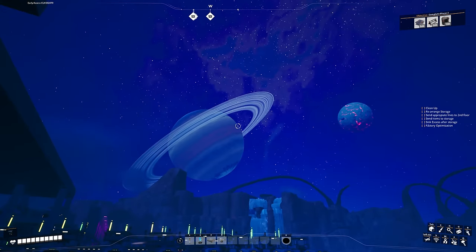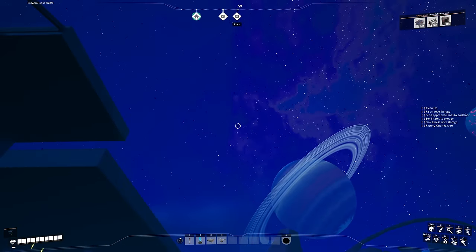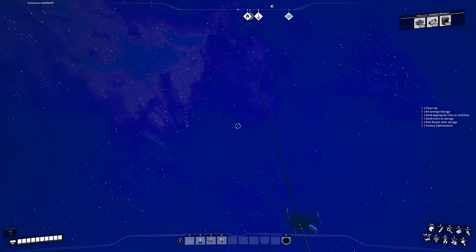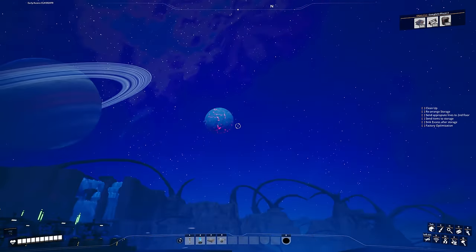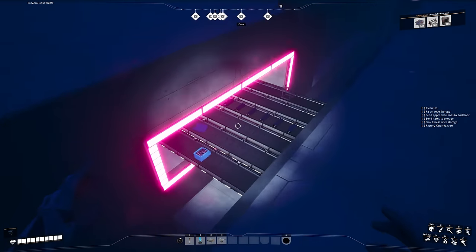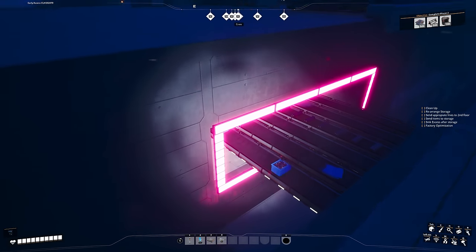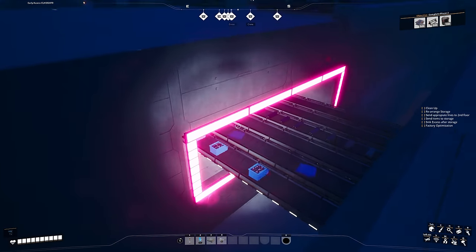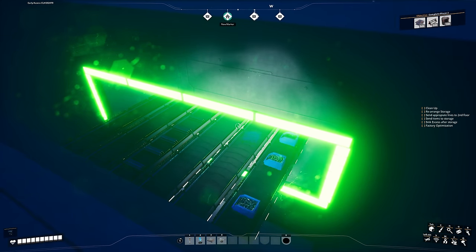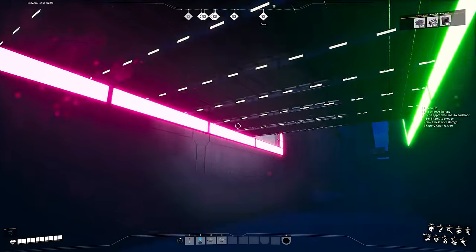It is nighttime and I love the new sky that came with Update 6 — so much better than the original copied-and-pasted stars. I've added some neon signs here as a visual aid. This is an output color — when items are leaving the building it's pink, and when going in it's green. I'm going with melon colors — kind of my brand.